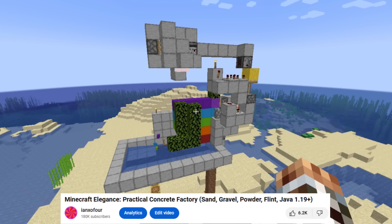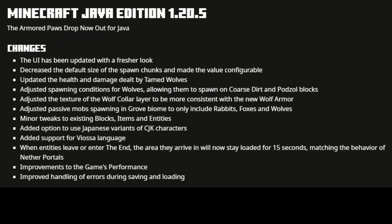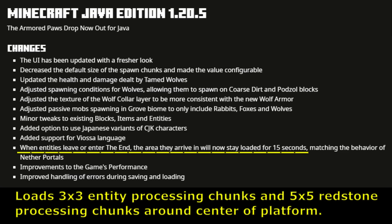That's why my last concrete factory was designed instead to send duped entities from the exit portal to the spawn chunks — meant as a way to make the farm crash-proof, which was a unique quality among concrete factories at the time. But that changed starting with version 1.20.5. Now entities that teleport to the end dimension will load the area around the obsidian platform for 15 seconds, regardless of whether there is a player present. This makes the traditional approach of sending duped entities to the obsidian platform completely safe from crashing.